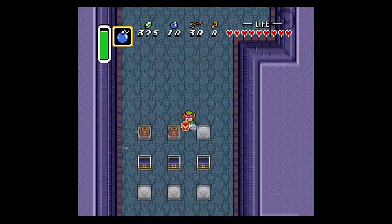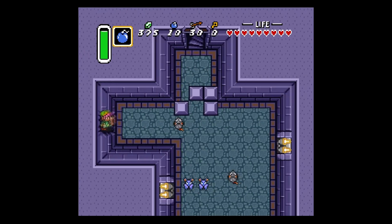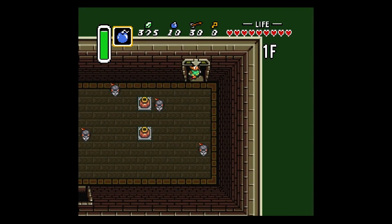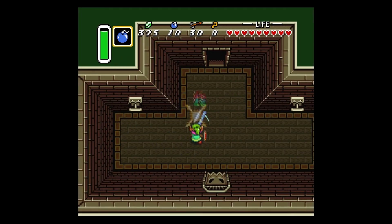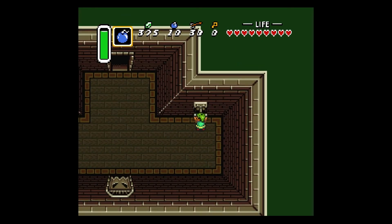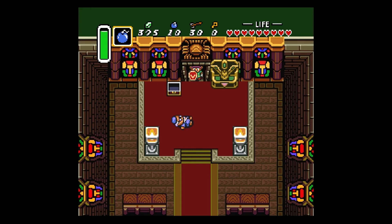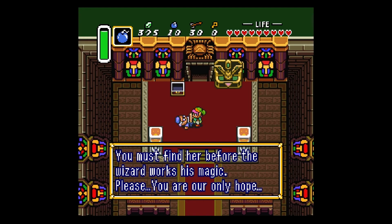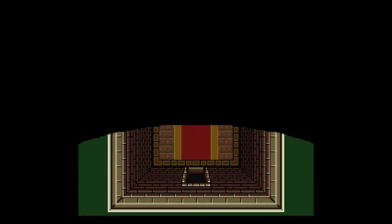I also have to complete the castle part again, which really isn't a lot — it's just up here. Another thing with the Master Sword: if you get full life you will shoot out a beam, which doesn't really do so much damage but it's cool that you can do a long range attack. Oh he died — too bad.